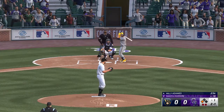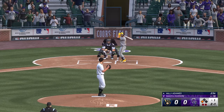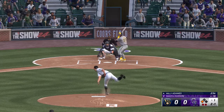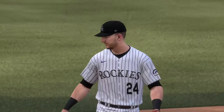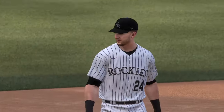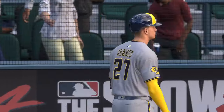No score yet, but a runner at third with two away. Ripped to third, but handled, and that'll end the inning. Brewers strand one. The Rockies coming up. We've got no score. Back after this.